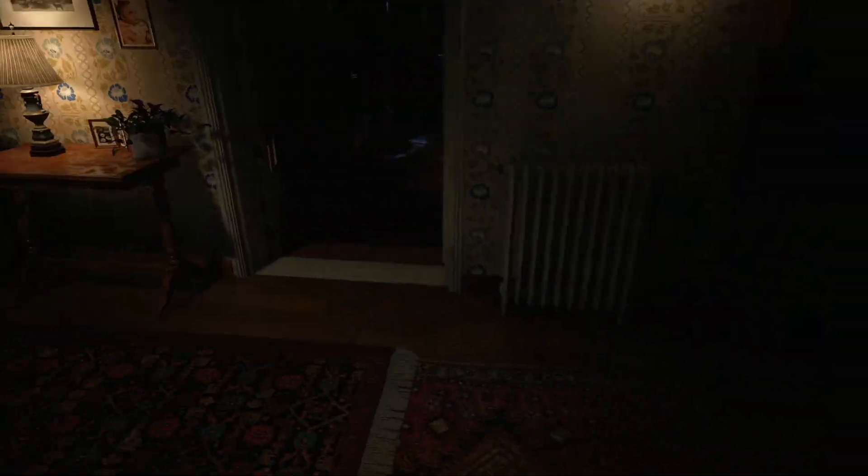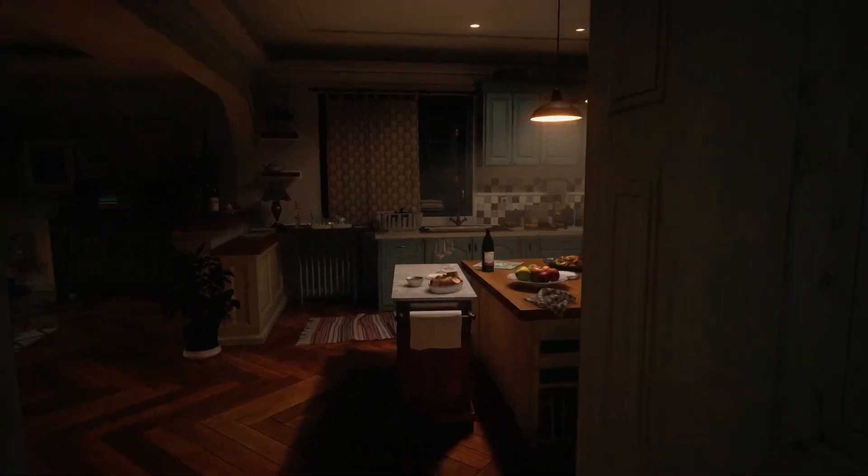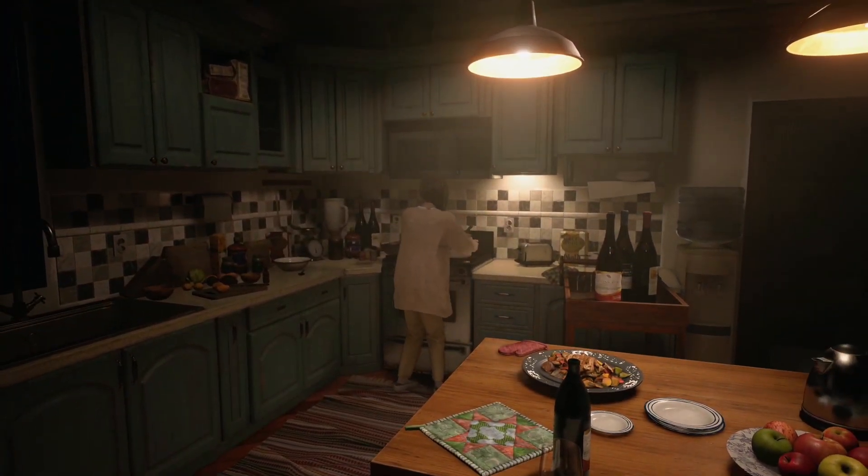Go through the house and look at all the pictures and things in the rooms — there are no more collectibles but there is lore. I'm assuming you're on your second playthrough as recommended, so you've probably already seen it, but if not definitely check those rooms for backstory to Resident Evil 7. Once you make your way down to Mia in the kitchen it's going to start a series of cut scenes which I'm skipping.